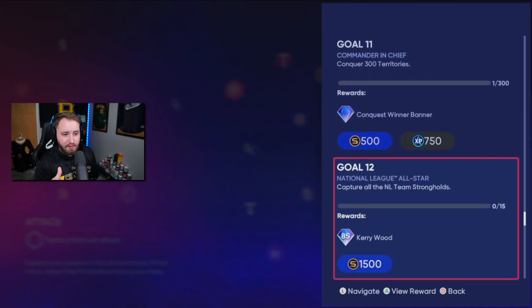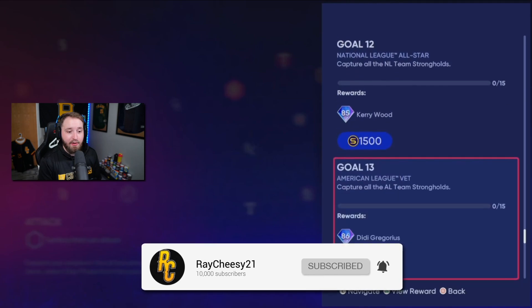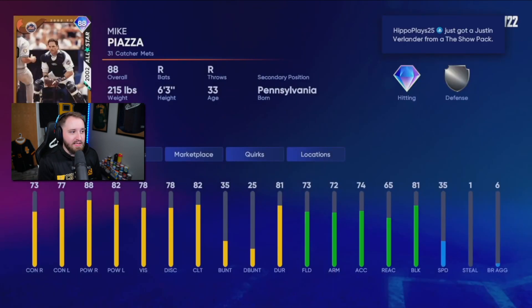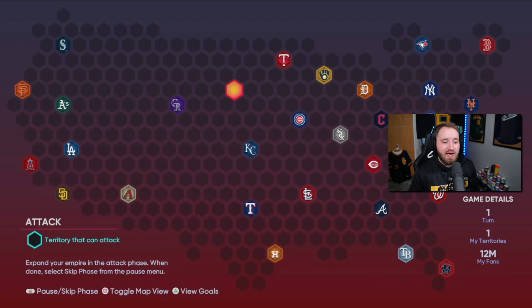For the National League strongholds, we get Kerry Wood - a decent reliever with an 84 hits-per-9, four-seam, 12-6 curve, cutter, and slurp. Then we get Didi Gregorius for the American League stronghold - a veteran card with the Yankees, decent to throw on your team early. Completing the conquest map fully gives you an 88 Mike Piazza. He has not great swing mechanics, but is a nice catcher - 88 overall with 80 power on both sides. Make sure you check the goals each time as they change per map.